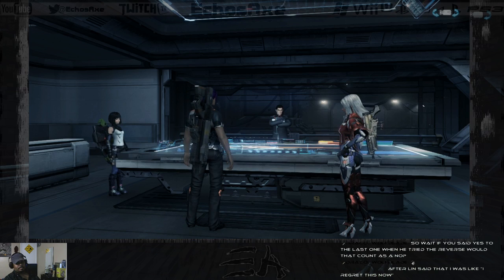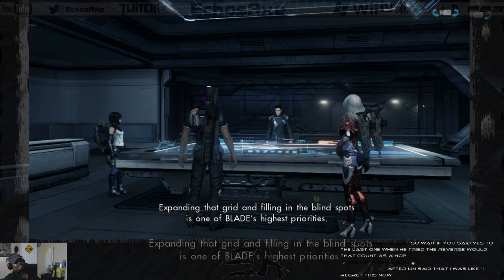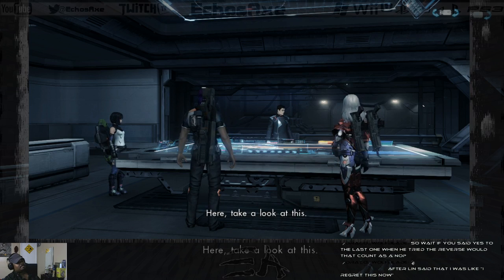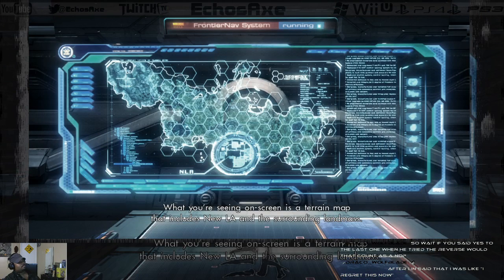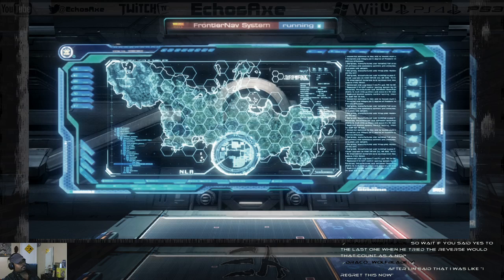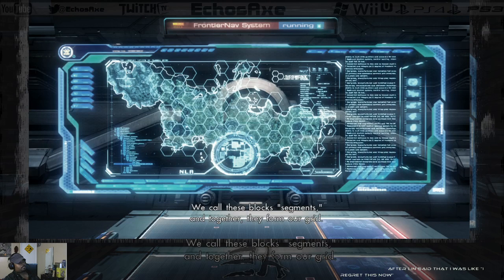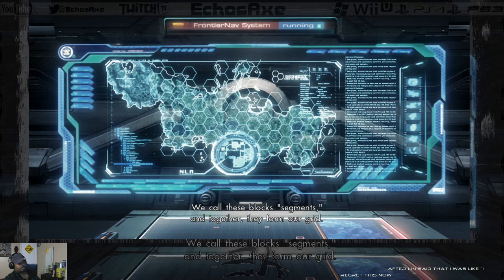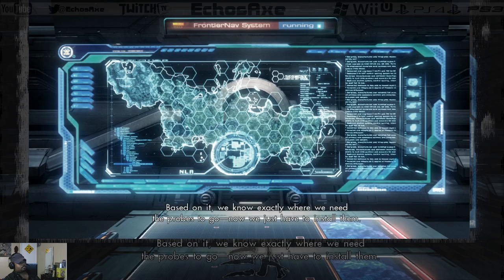Expanding that grid and filling in the blind spots is one of Blade's highest priorities. Take a look at this — what you're seeing on screen is a terrain map that includes New LA and the surrounding landmass. We've divided the area into a series of hexagonal blocks. We call these blocks segments, and together they form our grid. We determined this was the most efficient pattern under the limited range of our probes.